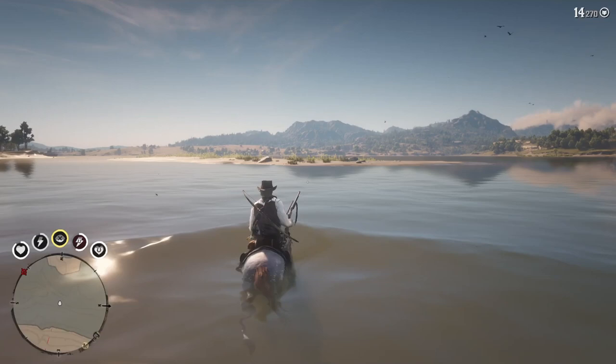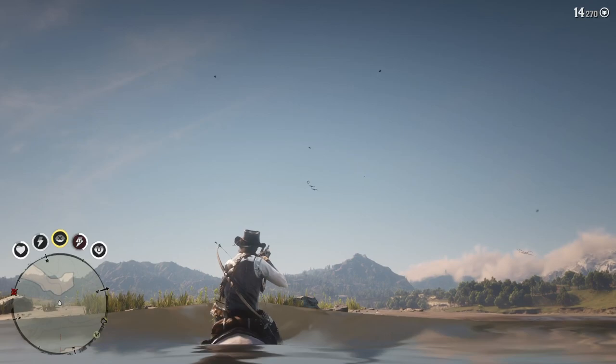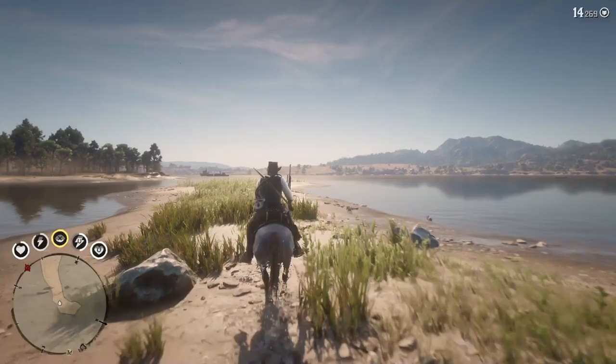If it completely loses its stamina it can drown in the water, which you don't want. So once you're on this island, what you want to do is then swim across to the island below it.